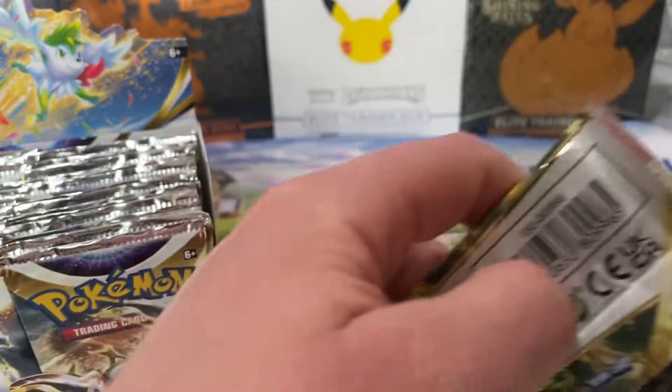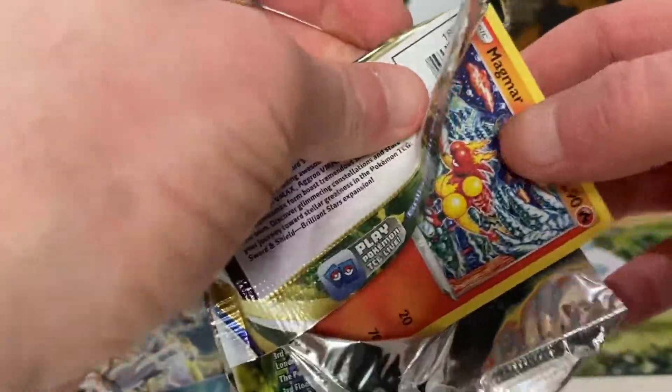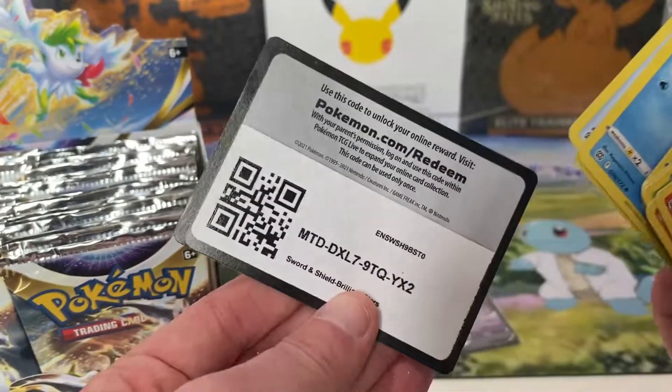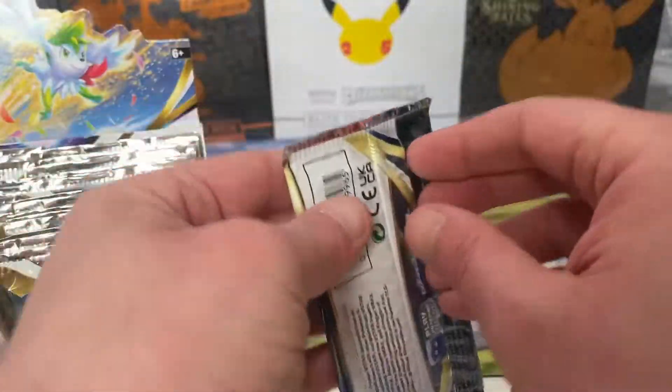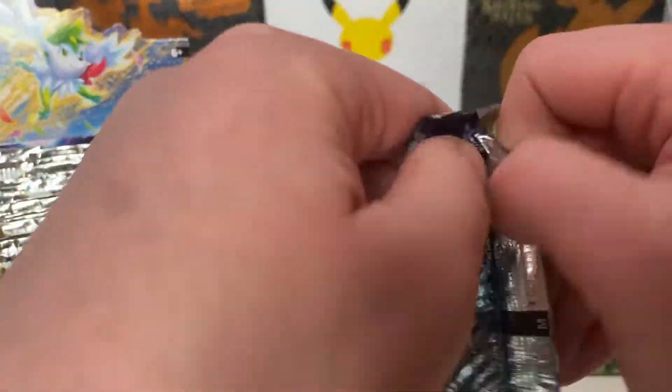Go for it. It's really hot — that's why I've got the scissors next to me. There's no giving up on this pack. Heatran and Lucario holo — can't go wrong. I think definitely just the bigger hits will get prices on the video. There's definitely too many to price them all.